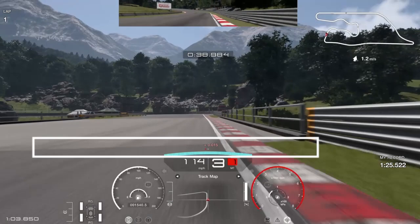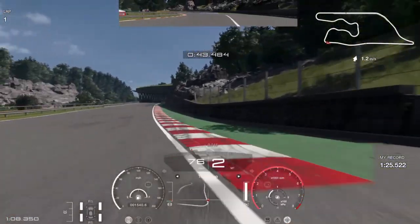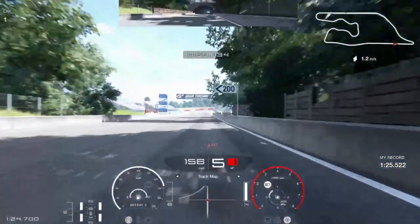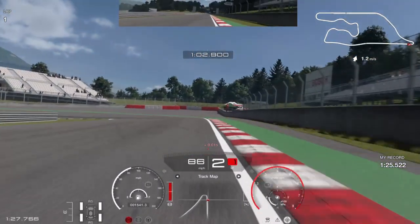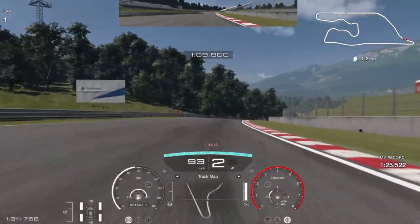Your next braking point is the color merge between the dark gray and the light gray — full braking power down into first gear. Get that car nicely turned to the apex and boot it back out. Do not get all your tyres onto the green section, as it will give you a track limit penalty. Your last braking point is the shadow of the Gran Turismo banner at the top — full braking power down into first gear. Get off the accelerator, get that car rotated, short shift into second gear, and boot it back out.